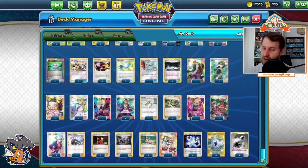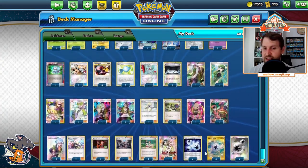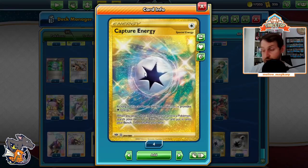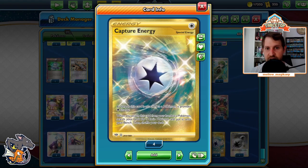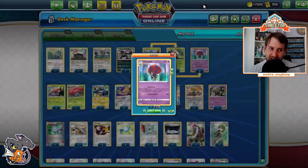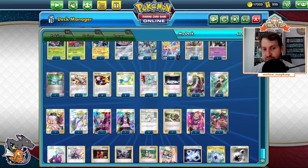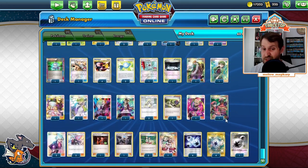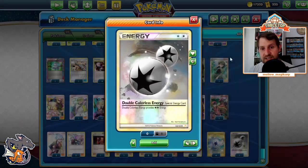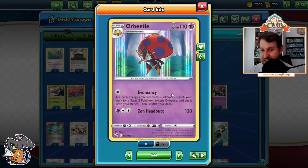Four Triple Acceleration Energies — we need them. There's no way to search for them except Teammates or Stevens, so we run four. Four Capture Energies — not losing turn one is very important. Capture is also nice as a pivot and just an extra energy for Evomancy. Sometimes you attach to one Blipbug and find another Blipbug — if the one with energy survives, that's an extra Pokemon you get to Evomancy out. One DCE — it's here for the Lucario-Melmetal, but it's still two Pokemon off Evomancy, which is incredibly powerful.